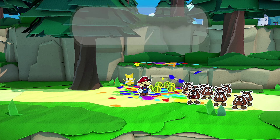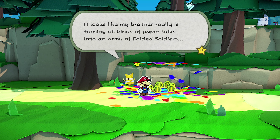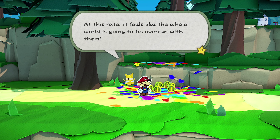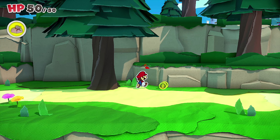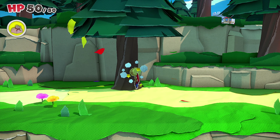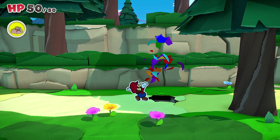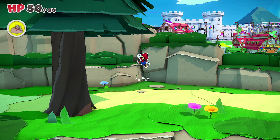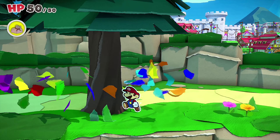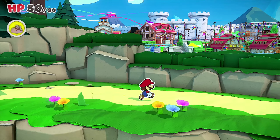At least the Goombas are on our side now — that's a plus. It looks like Olly is turning all kinds of paper folks into an army of folded soldiers; at this rate it feels like the whole world is going to be overrun with them. Let me grab all this confetti — the more confetti we have, the more prepared we are. Let me just hit every single tree.